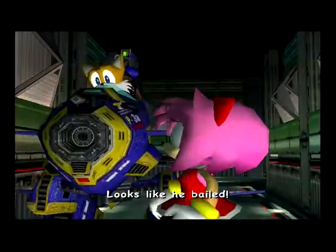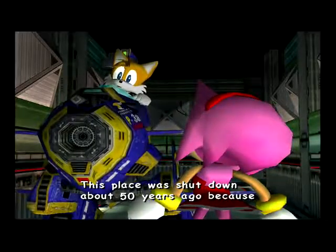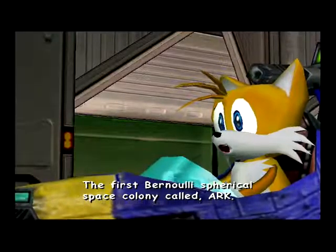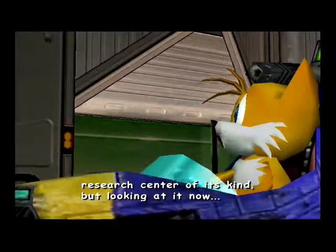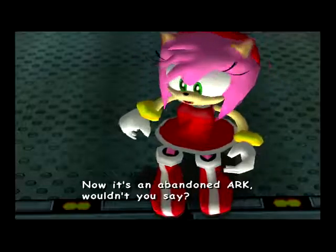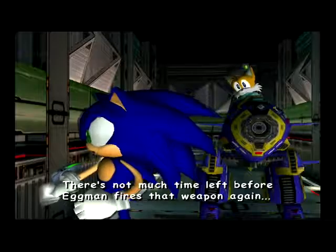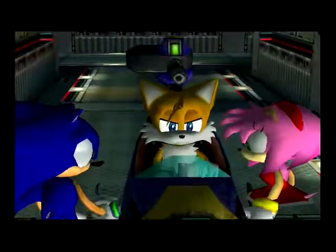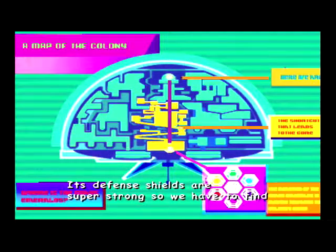How did you go so long without noticing that Knuckles had bailed? It makes sense that he'd know about this since he's interested in technology — when it was operational, it was the most advanced research center of its kind. Now it's an abandoned arc. There's not much time left before Eggman fires that weapon again. Let's find the cannon and destroy it! And again, another genius moment for Tails — Tails is the brains of the operation, making all of the plans.